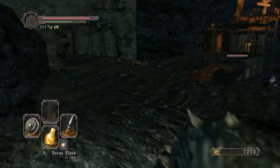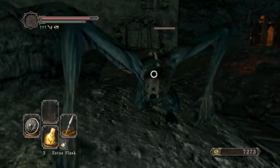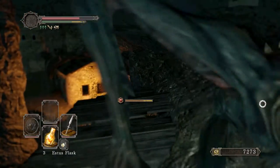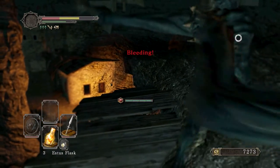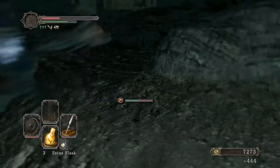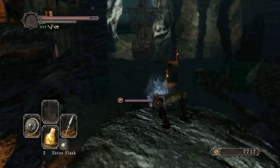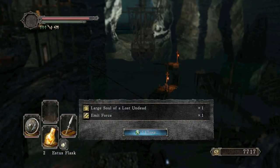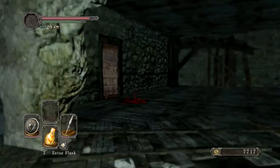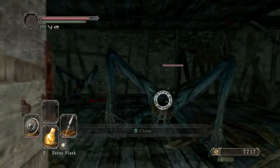I was trying to see if I could get a backstab, but I mucked up the timing and tried to walk into the enemy, which is not going to have any favorable results. Walking into the enemy is always a bad idea, unless you're using a very short-range weapon like daggers that needs you to walk in to hit properly.